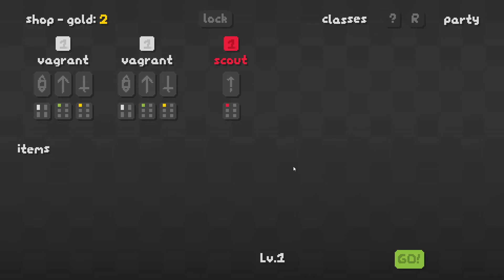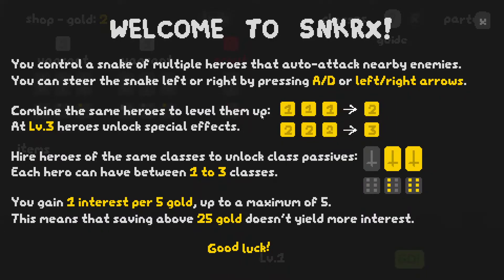It has really positive reviews. It came out back on May 17th, so it's been out for a little bit of time now — it's June 8th as I'm recording this. They describe it as an arcade shooter roguelite where you control a snake of heroes that automatically attack nearby enemies, combine different heroes to unlock class bonuses and create unique builds, and steer your unstoppable party as they ravage through endless waves of enemies. In classic auto chess fashion, let's look at the guide real quick.